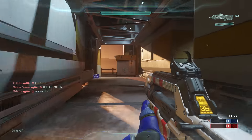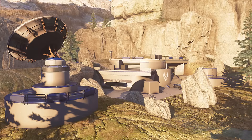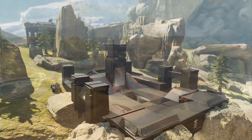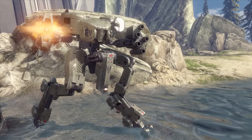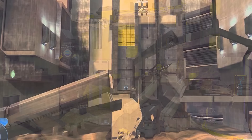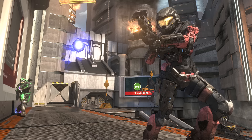I apologize if I mispronounced any names, and it's pretty sweet to have community members actually building these maps. Deadlock is inspired by the classic Halo 3 DLC map Standoff. Basin is inspired by Valhalla, the Halo 3 classic — it was also in Halo 4 as Ragnarok. Guillotine is inspired by Headlong, a Halo 2 map, and 343 actually remade that in Combat Evolved Anniversary as Breakneck.